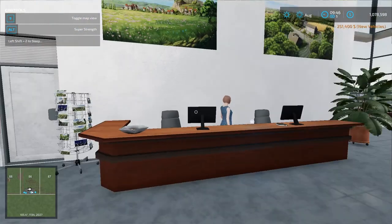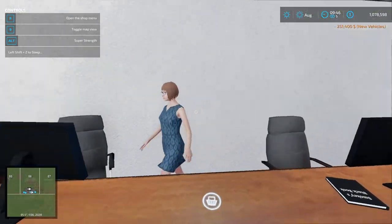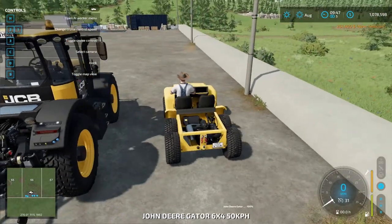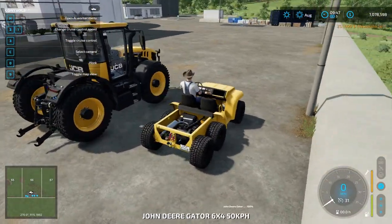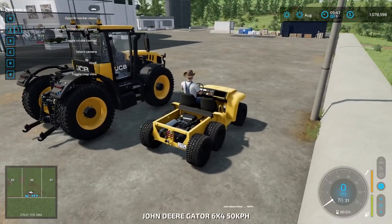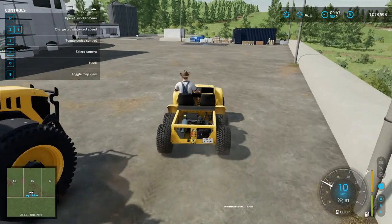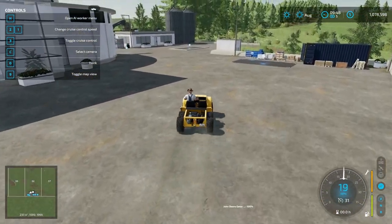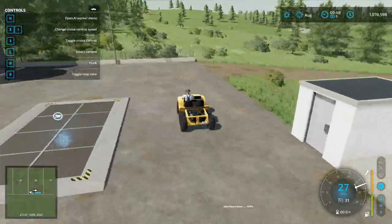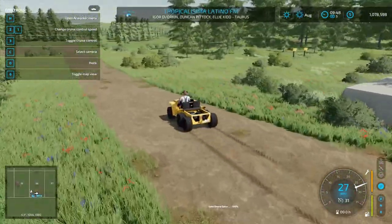$234,000 but we got a good all-around tractor right now. This is going to be our back and forth tractor. Let's go get that over there so we can at least transport back and forth, scope out our area, place down some buildings for us to use like a house. Apparently the radio is on.